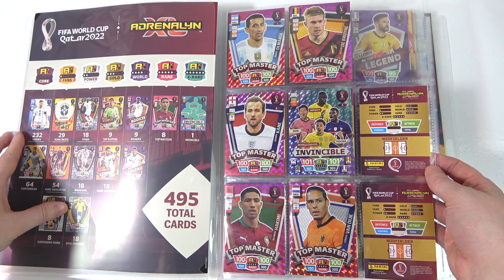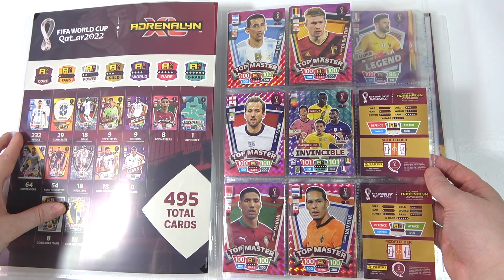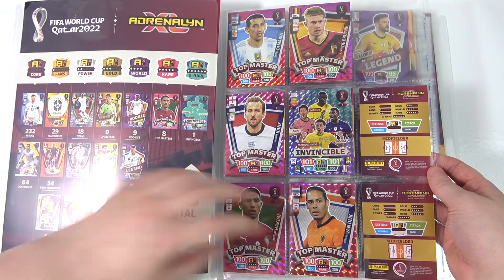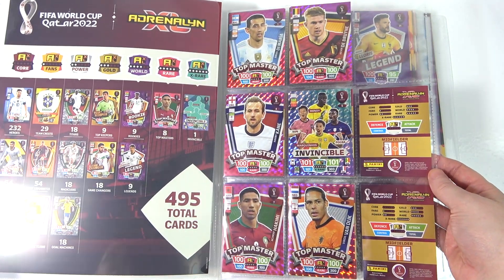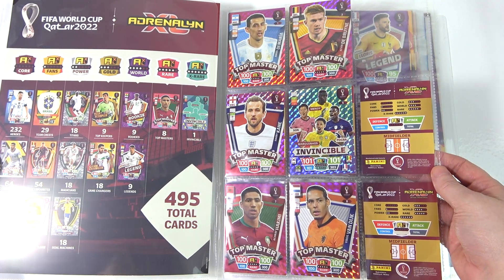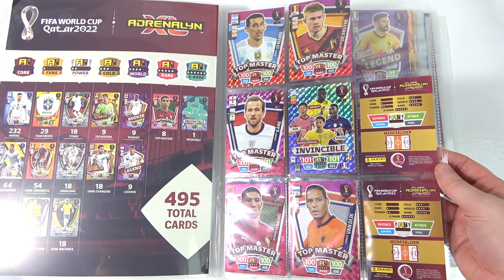We have the Invincibles, which are the rarest of the collection. We've actually managed to get three of those, which is crazy. Imagine if those had been the other Top Masters that we needed. And if we didn't get so many Hakimis to start with, that could be full and look amazing. Top Masters are one in 16 packs, and the Invincible is one in 55 packs - and that's the one we've got three times.